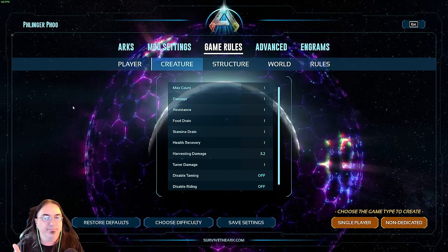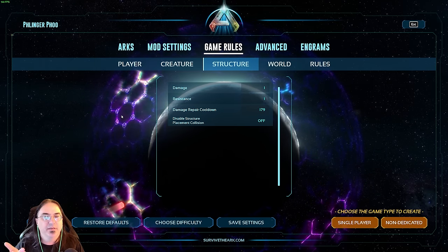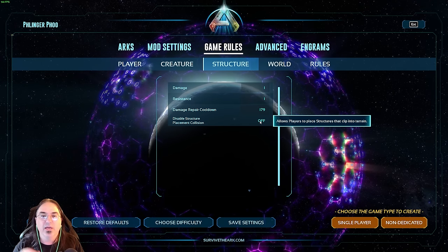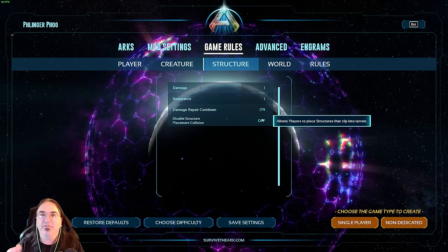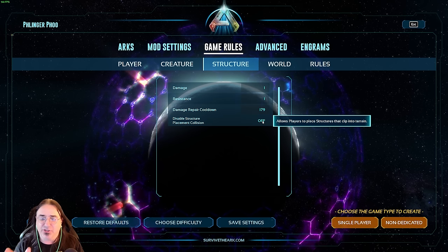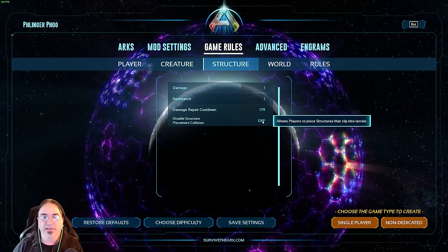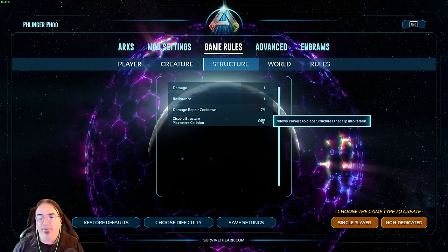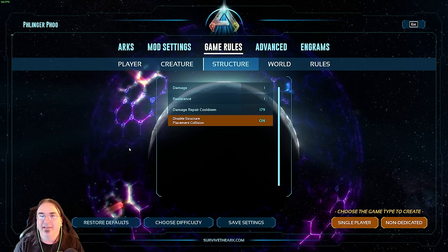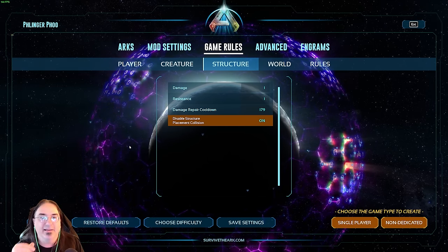I haven't changed anything in the structure section, but I am going to disable structure placement collision right now — because on my servers I have it turned off. We were getting some frustrated people who were like, 'I just can't place the ramp.' So we put a target dummy underneath it, and then we disabled the collision — and all of a sudden everybody was like, 'Oh hey, we can put a ramp there.'